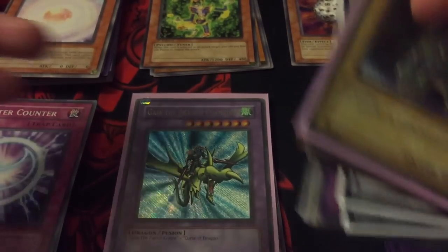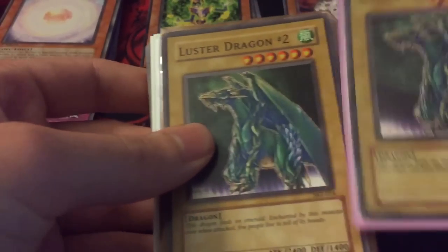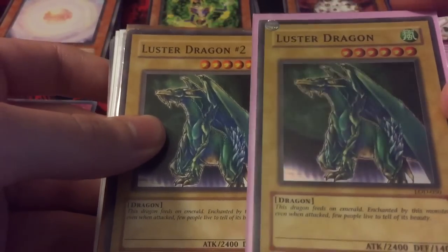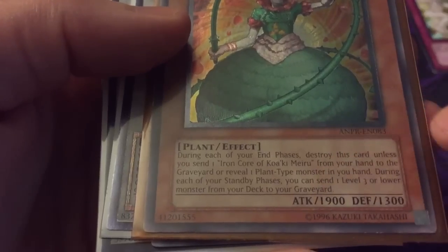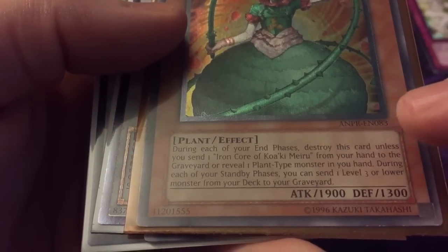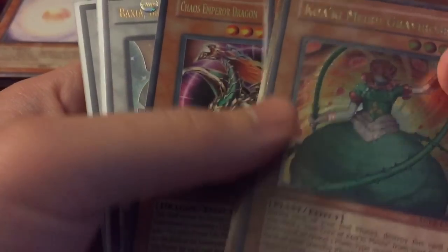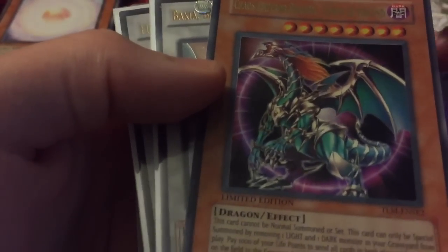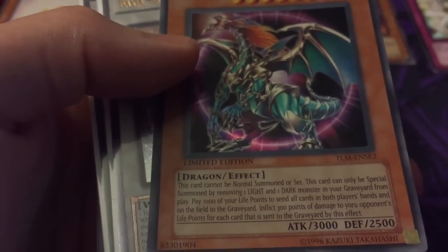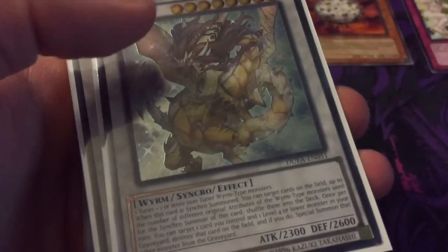We'll start off with text errors — some people don't even consider these misprints, but they're pretty much just something missing. Like on this Luster Dragon Number Two, it's missing 'Number Two' so it just says Luster Dragon. Then we have Quakamil Gravi Rose which, if you can see in the text, it says 'one plant type monster in you hand' — it should say 'your hand.' This error is on all of them. Same grammatical error on Chaos Emperor Dragon Envoy the End from Lost Million Special Edition — it says 'damage to yoru opponents,' should say 'your opponents.'